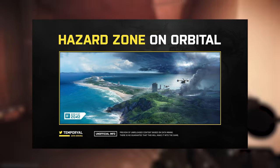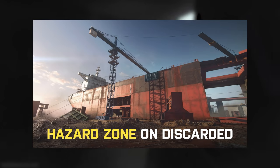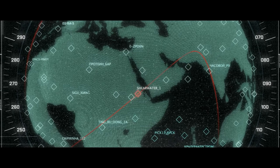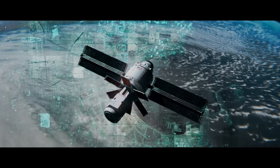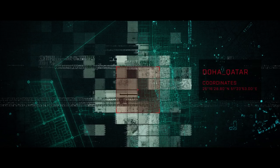According to Temperyal's findings, Hazard Zone bears a resemblance to games like Escape from Tarkov and Hunt Showdown. The basic premise is that you and your squad mates are dropped into a Hazard Zone version of 2042's standard maps. Temperyal has confirmed Orbital and Discarded are two of the compatible maps, and the Exodus short film alludes to the Hourglass map set in Doha, Qatar as a Hazard Zone location.